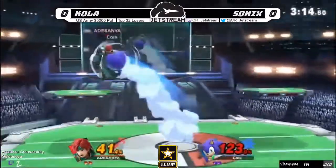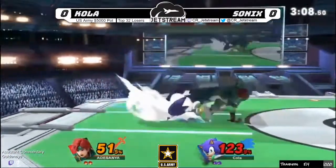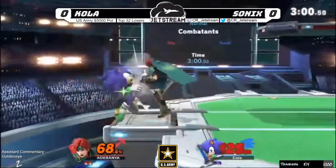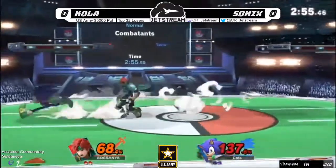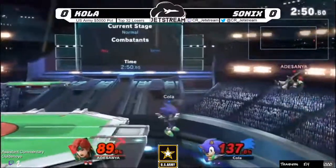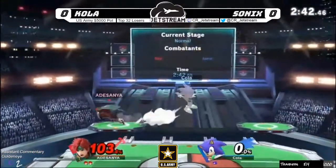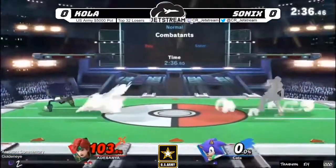Sonic has to really figure out what he wants to do here — getting something started but not overextending. Both players are getting antsy. Sonic catches the jump but is not able to get the edge guard fully. Just like that, Sonic's going out — but not for nothing, Sonic did get to a hundred percent, so he still needs another 30-40 percent before Roy's gonna die.